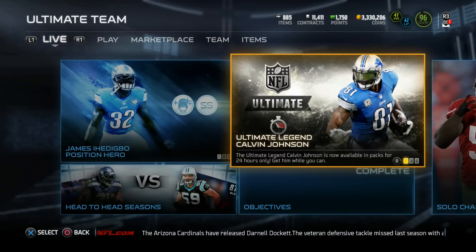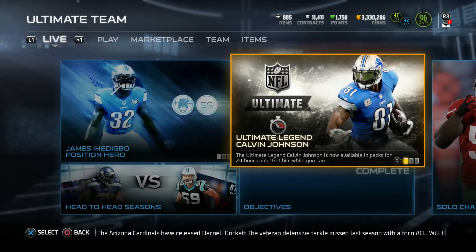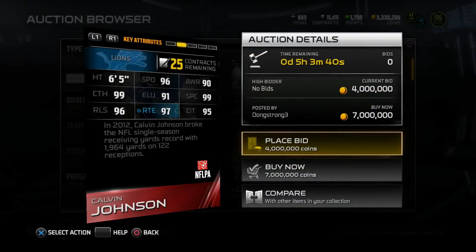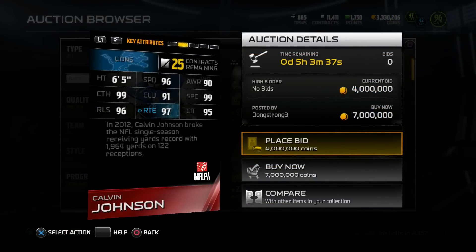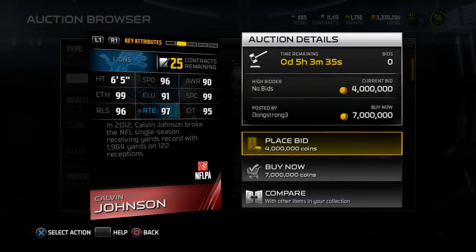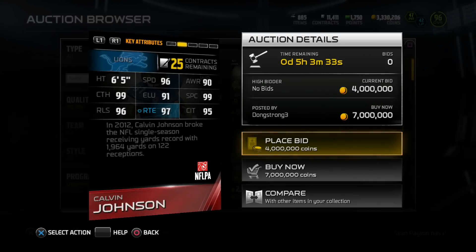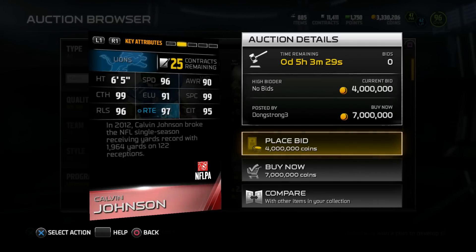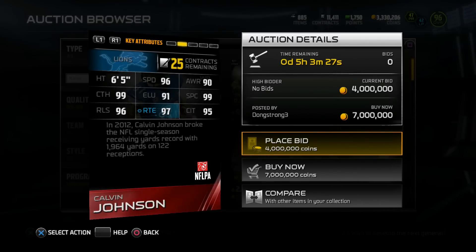Yo, what is up guys, we are back on Madden 15 Ultimate Team and today we have the ultimate legend Calvin Johnson — the highly anticipated 99 overall Calvin Johnson. Check the stats: 6-5, 96 speed, 99 spectacular catch, 99 catch, 96 release, 97 route running, and 95 catch in traffic. In 2012, Calvin Johnson broke the NFL single season receiving yards record.